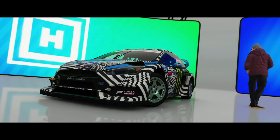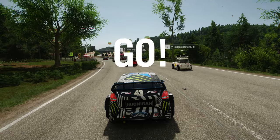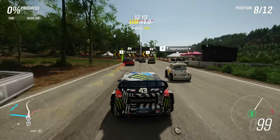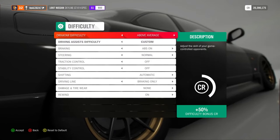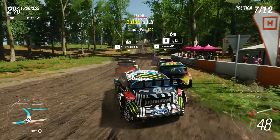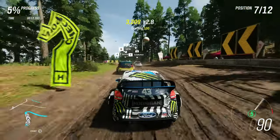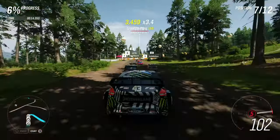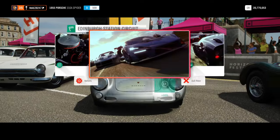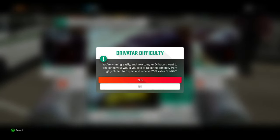Which brings us to tip four: progressive difficulty. Difficulty is the largest defining factor on how successful a player will be in the game, to an extent. Most games have three settings — easy, medium, and hard — but Forza has several, including highly skilled, expert, pro, and unbeatable. To get all the rewards in seasonal championships in Forza, you need to set the difficulty to highly skilled. There is no shame in starting lower. Forza has a progressive difficulty system, meaning the game will tell you when you're winning too much and ask if you want to increase it for higher rewards.